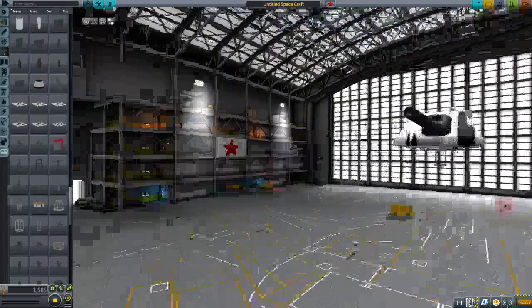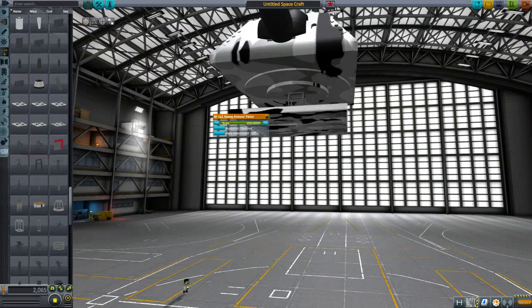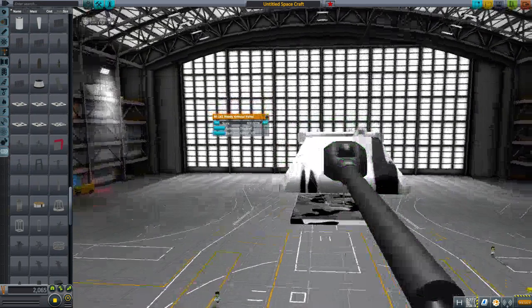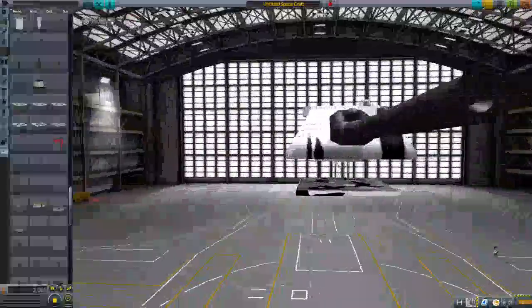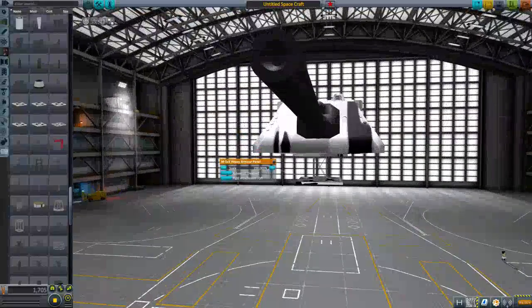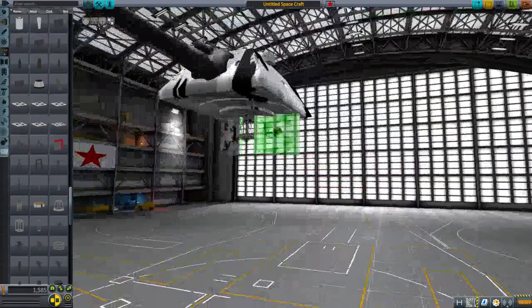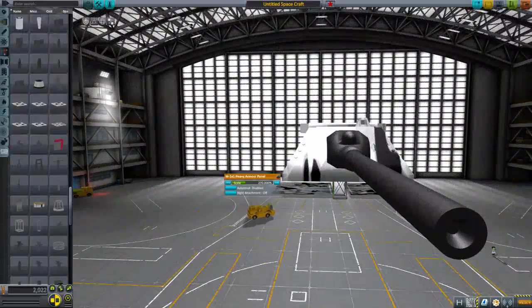Most of the tanks can be built out of heavy armor panels, so we're going to get those on. Is that as big as the panels go? Oh my god — it's as big as the panels go. There's a slight problem. We'll put it to about 220, we'll have two of them. That's not going to be large enough. Let's try 300. That'll do.